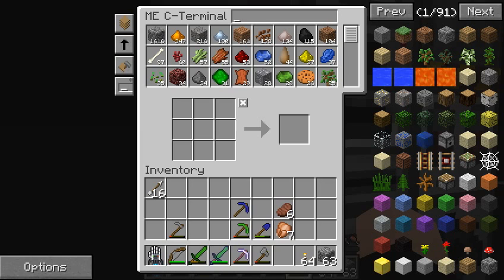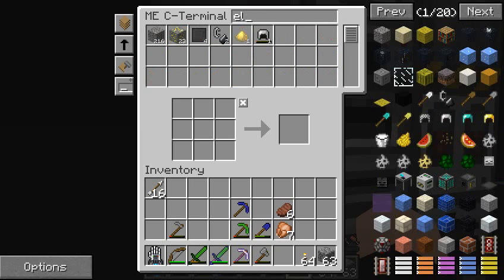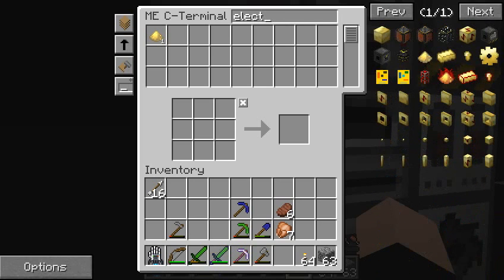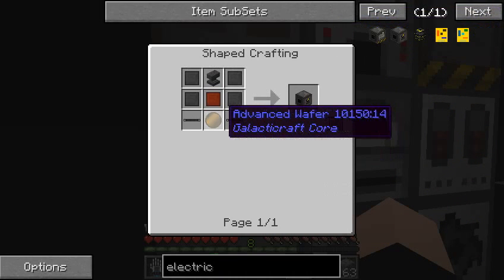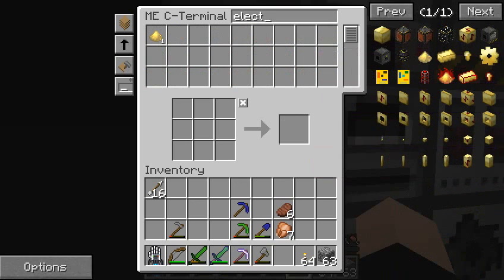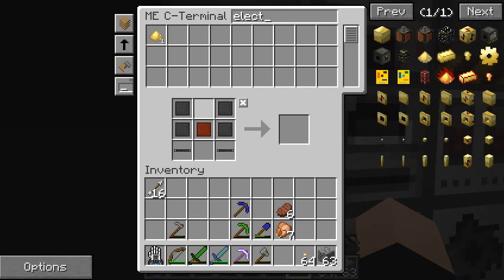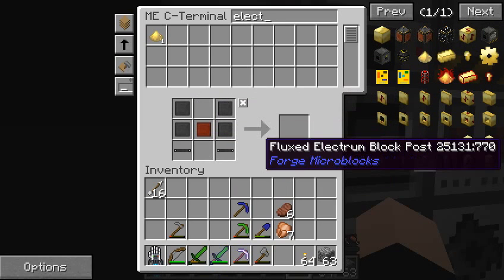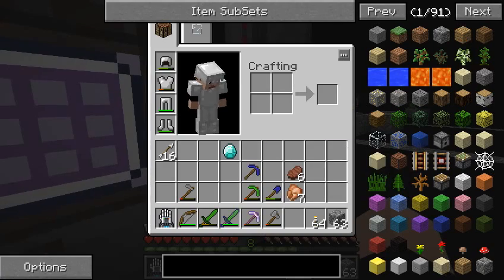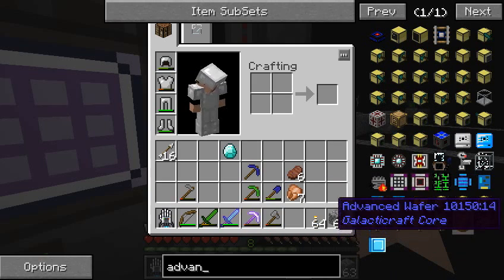Let's make the electric compressor. I don't know why I always search 'eclectric' — I'm waiting for it to be the 'ectric' part of it. Electric. Making sure to get it right this time. We have the anvil, compressed steel, compressed bronze, and the advanced wafer. Let's see how much we have. We have everything but the anvil and the advanced wafer, which requires another diamond. The advanced wafer is crafted using a bunch of stuff in the circuit fabricator — it needs a redstone repeater, redstone, and raw silicon. Luckily we have a redstone repeater.